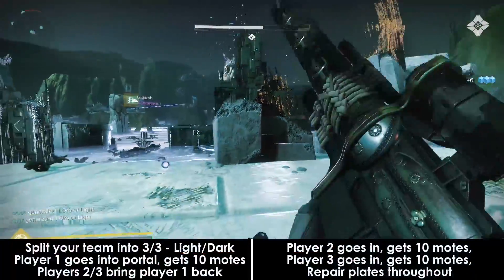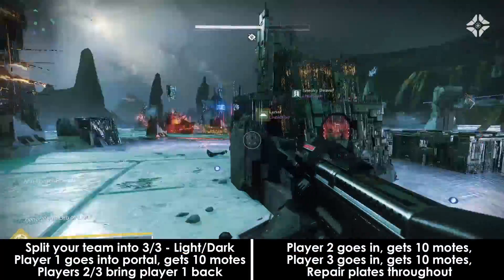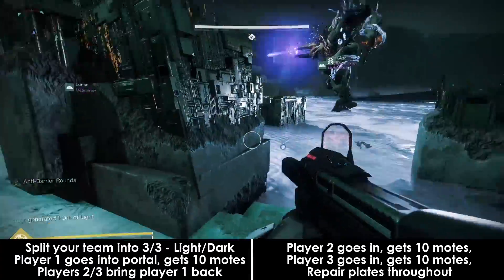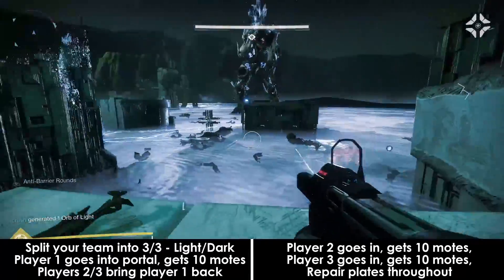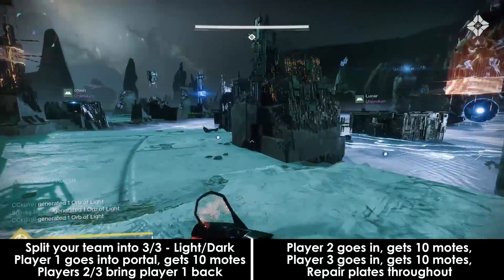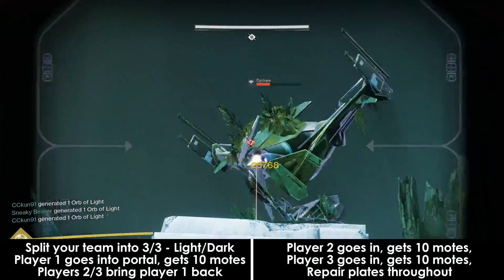Split your team into groups of three — three light and three dark. When the fight starts, an angelic will spawn which blocks all tether boxes and end nodes — just kill it. My team will usually wait for another wave of goblins to spawn in first before destroying weak spots, but you can go right away if you want to.